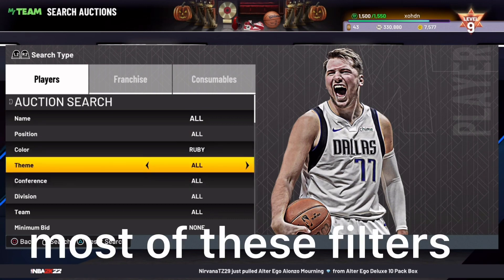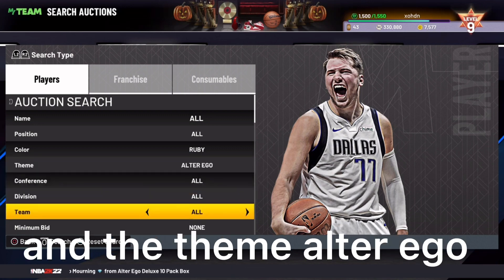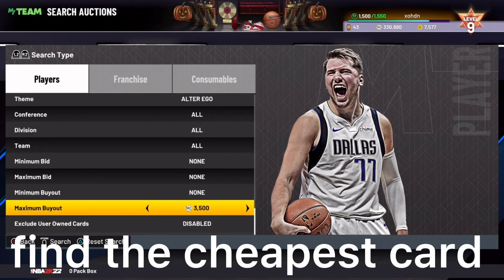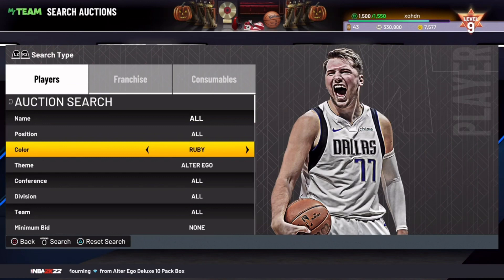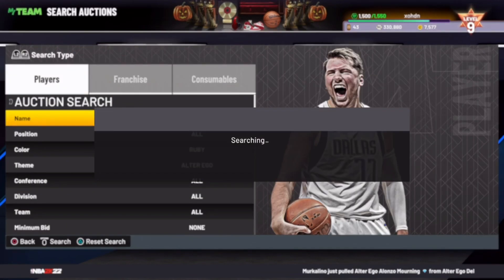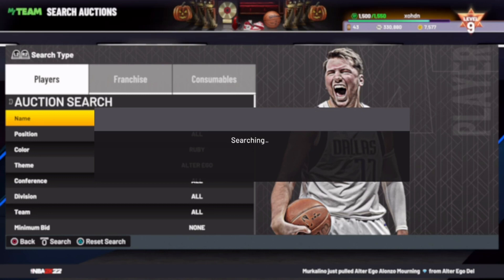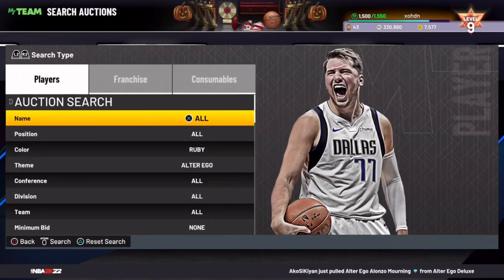The first filter is really good. Most of these filters are going to be the alter ego themes. Put the color on Ruby and the theme on Alter Ego, then find the cheapest card. The cheapest card is going for around 1800 to 1900, so put the max buyout at 1100. Anything you get on this filter is a snipe, and there's a chance you can get a mass version of the card, which sells for a lot more. This filter has been really hot, so if you want consistent snipes without sitting long, I recommend this filter.